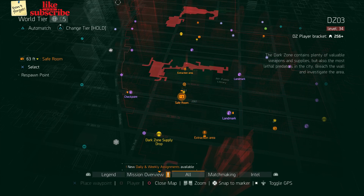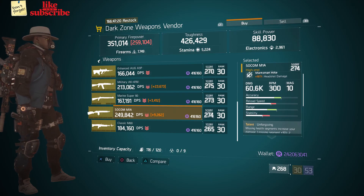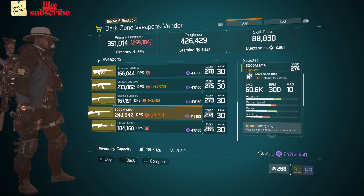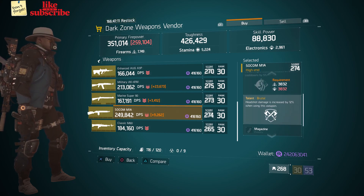For our next gear items, head over to DZ3 safe room. The dark zone weapons vendor has a SOCOM M1A with a gear score of 274 — it has 167% headshot damage, and the talents are Unforgiving, Cool-Headed, and Brutal.